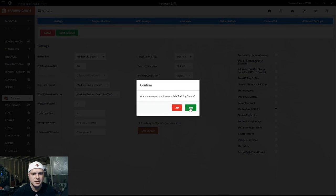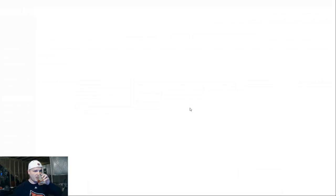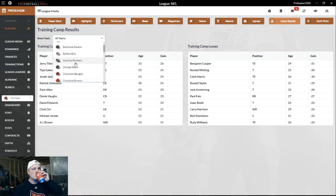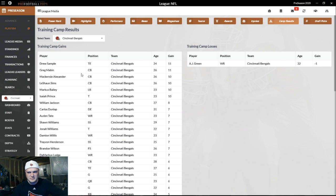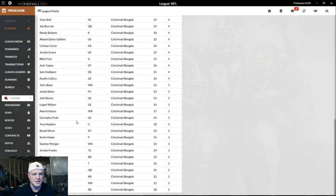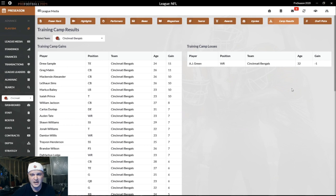Now let's take a look at what happens in training camps. Training camp results for all teams — look at some of those losses. I don't think those are overall ability losses; those are like losing points across multiple individual attributes that added up. AJ Green lost a point, but we've got a lot of guys that got better. None of them are huge gains, but I'd rather have a lot of guys gaining than losing. We only had one guy lose a point. That's good to see.